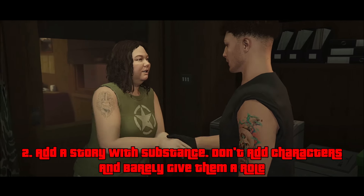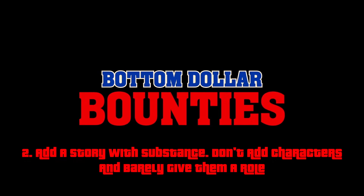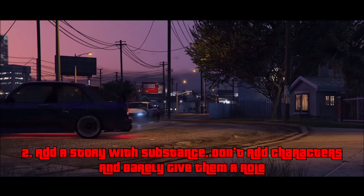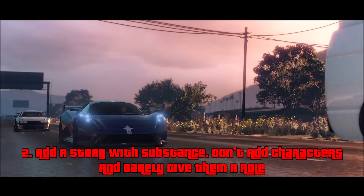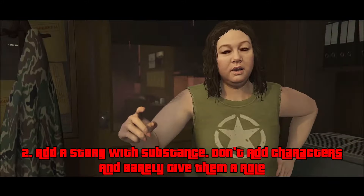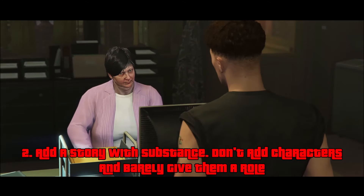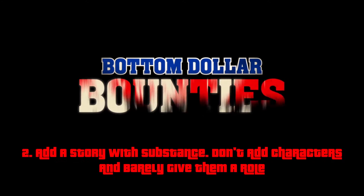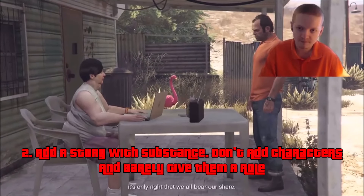At number two, we have: add a story with substance to it. What I mean is, when we're going after these targets in the bail enforcement missions, I hope these aren't just generic NPCs where we go to an area, chase them down, stun them, and bring them in. I hope there's unique dialogue, a reason behind why we're going after these people, explaining what their crime is — similar to what we had in single player — and I hope that Maude actually plays a decent role in this.